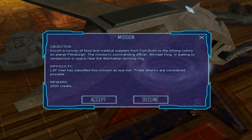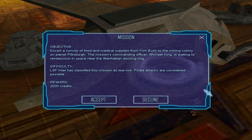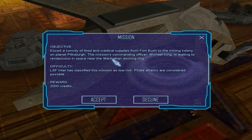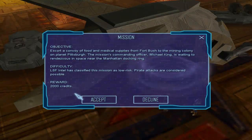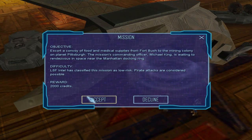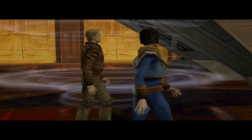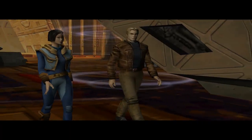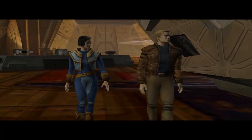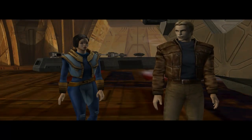You can decline stuff, but the missions are basically mandatory if you want to continue with them. Two thousand credits for completing this. Sounds good — I'm in. Good. Better get going — I'll have your ship moved immediately. All you'll have to do is go to the landing pad and launch. King will be waiting for you near the docking ring in space.